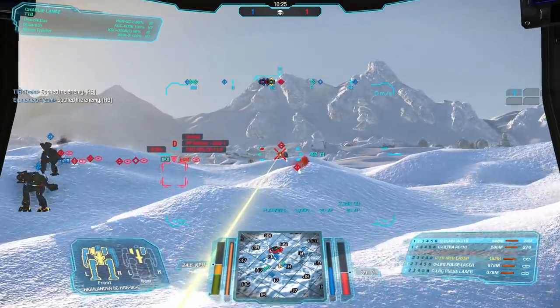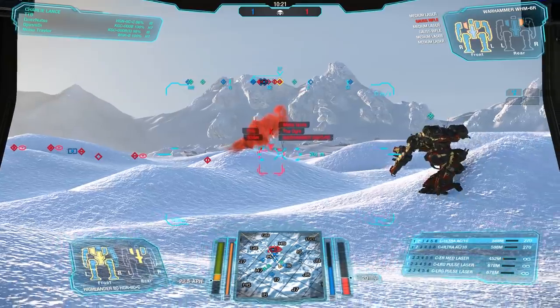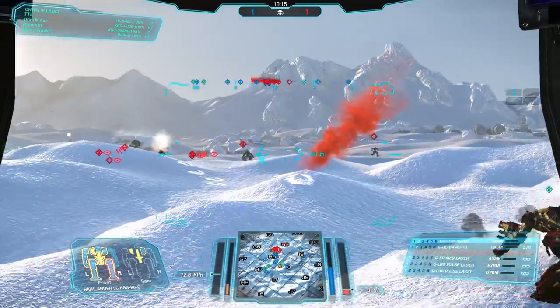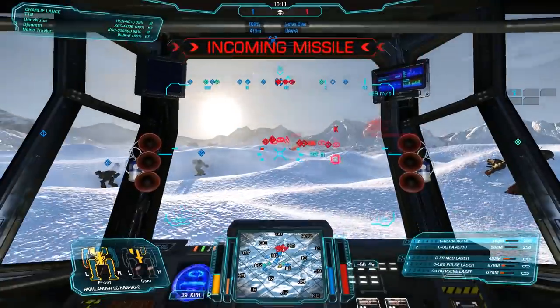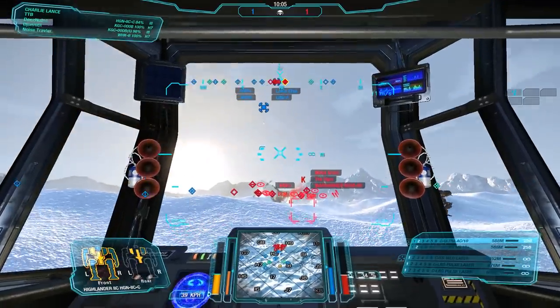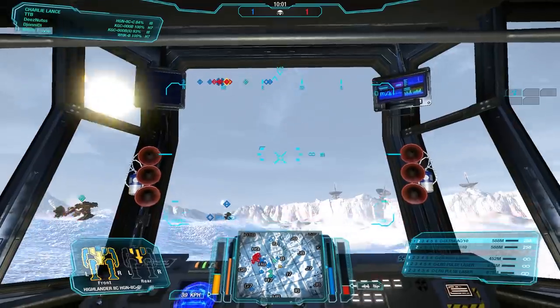Enemy force is bunched up in Hotel 9 and Hotel 8 and I can't really move in right now. I've got a King Crab with me on the right side, there are two assaults on the left. This is just a classic face-off and that is a Crab shooting me. Unfortunately didn't hit with the UAC-10, just grazed him a little bit with the lasers. LERMs are coming, which I'm trying to alleviate a little bit by jump-jetting, but it's not doing much.